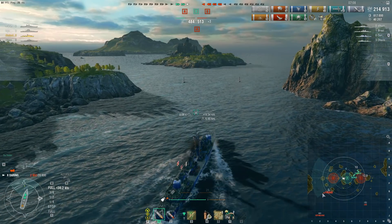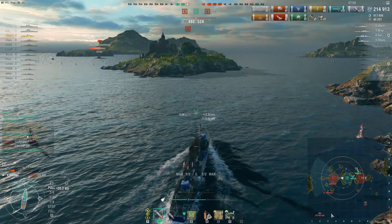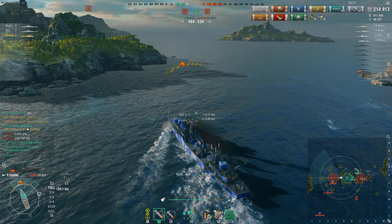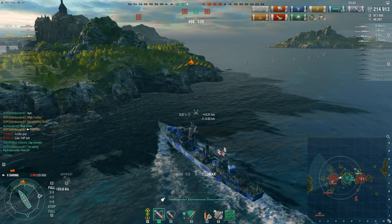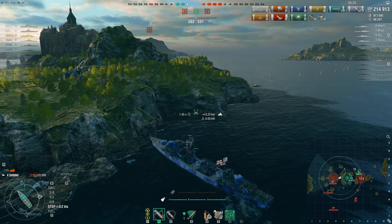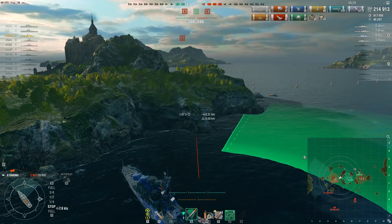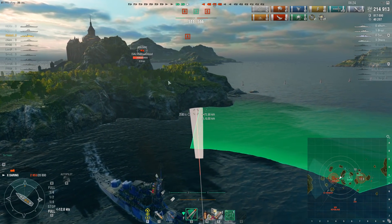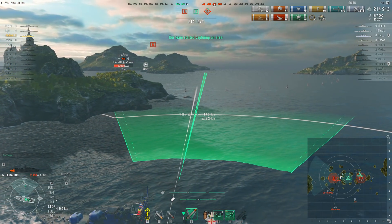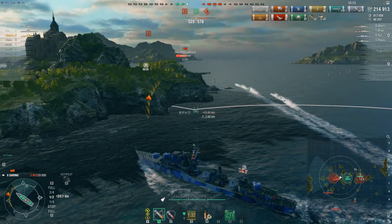There is still seven minutes left and we have no idea what health the enemy destroyer is at. Surprisingly, a Jean Bart appears — I wouldn't have expected it to sail straight through A. Unfortunately the Daring got briefly spotted, so the Jean Bart knows it's here and will be very careful to avoid torpedoes. The friendly Alsace is coming this way, so the Daring is waiting for backup before charging in. The hydro is actually detecting the Jean Bart. The Jean Bart knows the Daring is here within three kilometers due to hydro — but apparently decided to push straight in anyway, which is baffling.